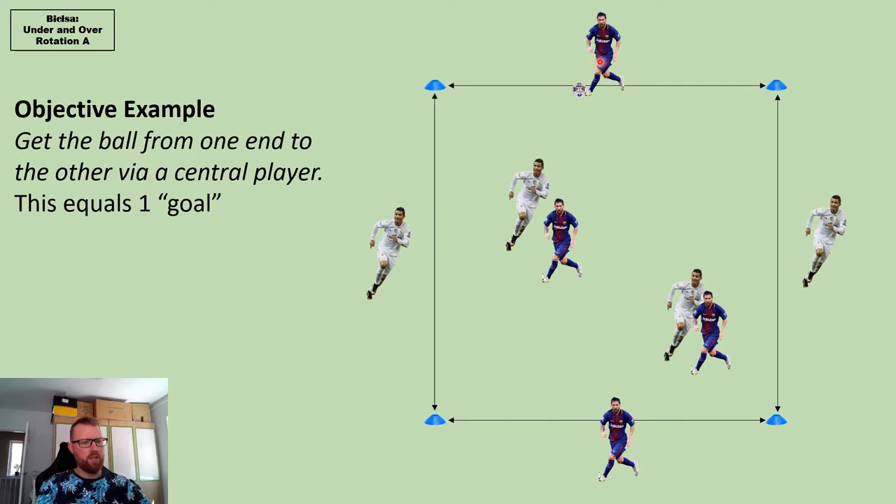So we've got team Messi and team Ronaldo — same objective but playing from different sides. If the Messis have got the ball, they want to pass into the middle and then get it to the other side. That counts as one goal.